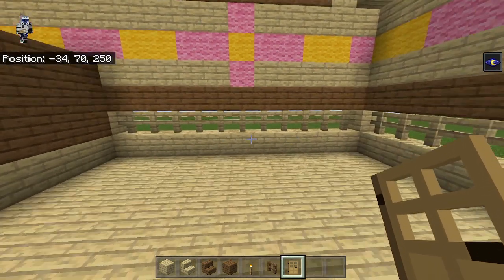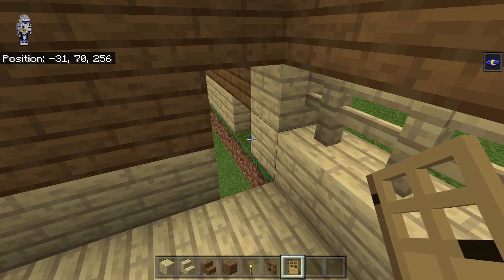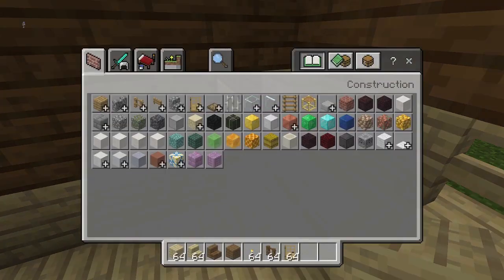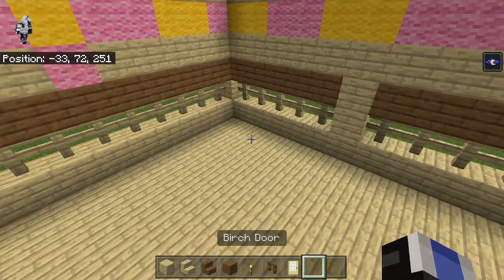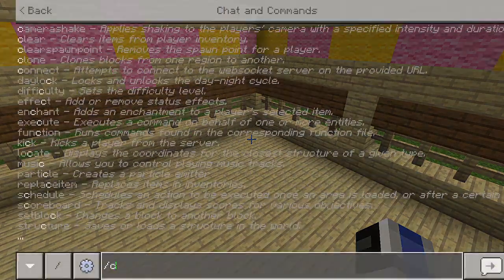There's also a door back in here which has a birch plank floor, so we need to place that. It is a birch door over here. There we go.